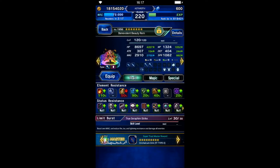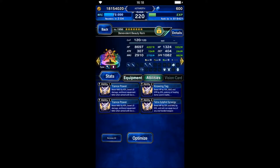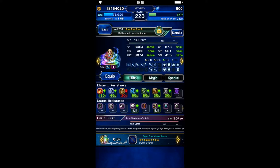All party members need at least 30% water and earth resistance. BB Rem here is going to chain Bolting Strike with Sakura and Princess Arche. Her gear is pretty much focused on magic.